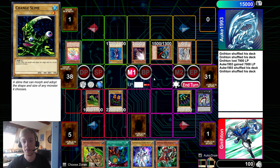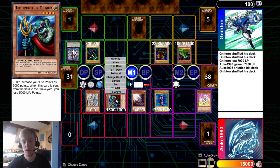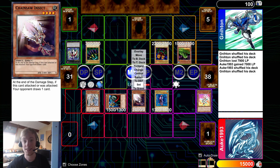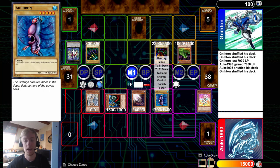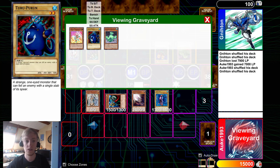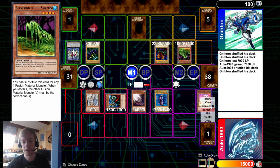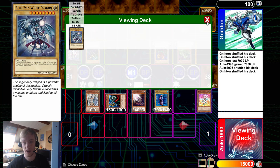The opponent's field consists of: in main monster zone one, Maiden with Eyes of Blue; in main monster zone two, defense position V-Lord Immortal of Thunder; in main monster zone three, Chainsaw Insect in attack position; and in main monster zone four, an attack position Aki Huron. Their graveyard contains Bury Magician Girl, Turu Purun, and Cloudian Acid Cloud. Their deck contains one card: Blue-Eyes White Dragon.